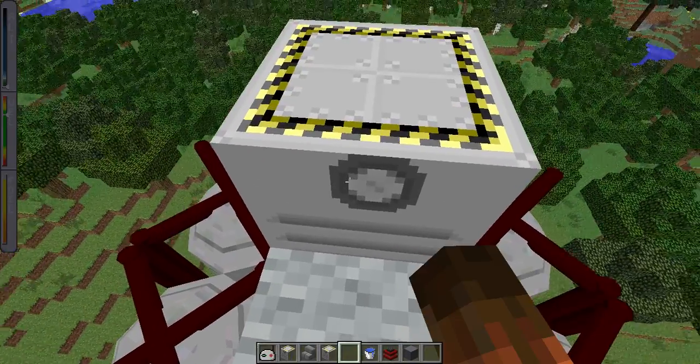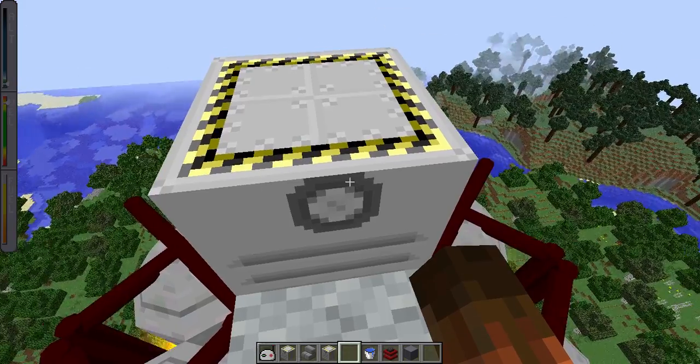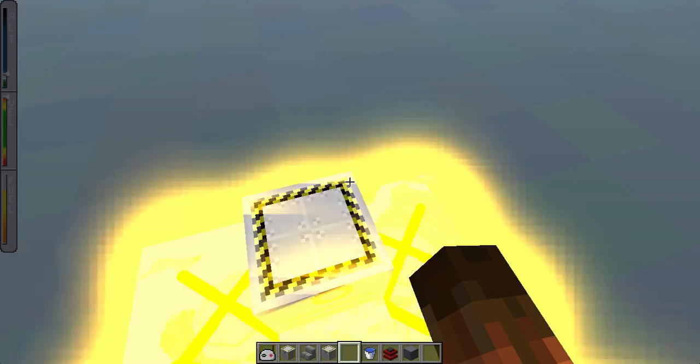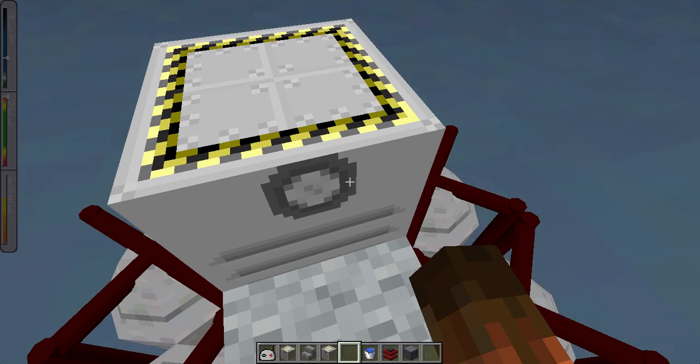The space station chip, like the planet identification chip, will go into the guidance computer. Instead of taking it to the planet, however, it will take it to the space station that you launched. You get the station chip when you build your space station with the space station builder. You're able to copy them the same way as with satellites — you use the satellite builder with an empty chip and click copy. So if you want to give your friends a chip, or make a backup for yourself, you can do it that way.